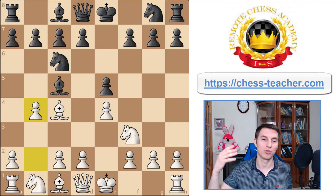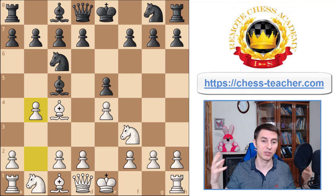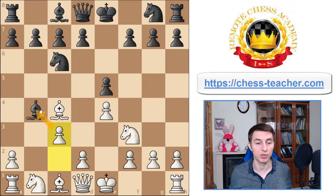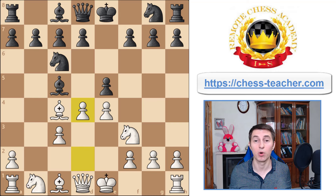Before diving into variations, let me share the general theory and why you want to sacrifice a pawn on b4. It's a decoy — you want one of black's pieces, whether the knight or bishop, to go to b4. As soon as that happens, you play pawn c3 with tempo, forcing black to lose time moving the bishop back — usually to a5 or c5. Then you have another extra tempo for pushing pawn to d4, giving you a nice pawn center.